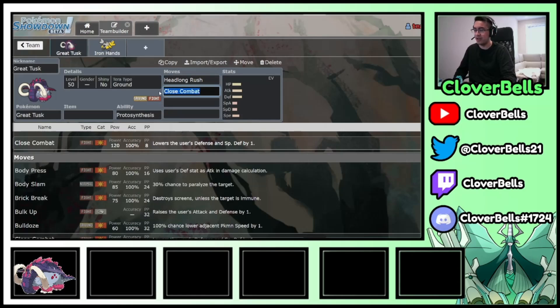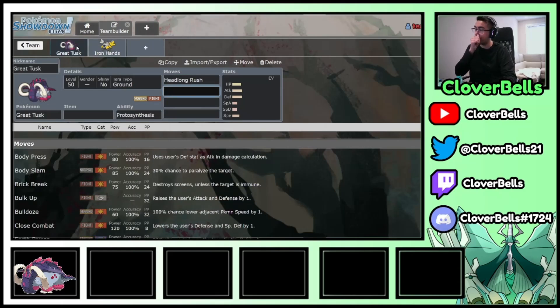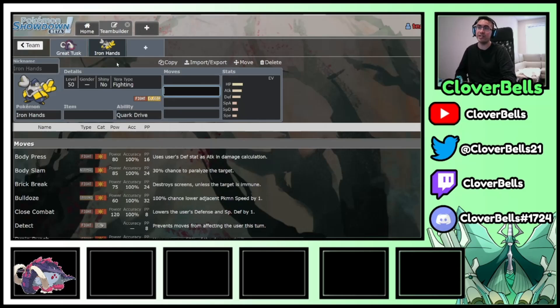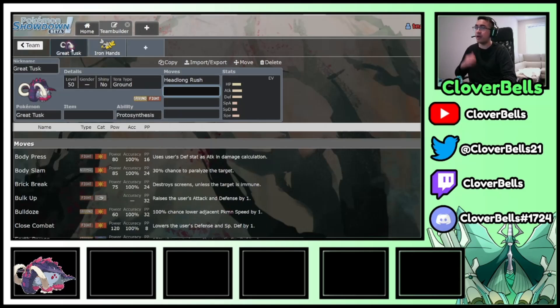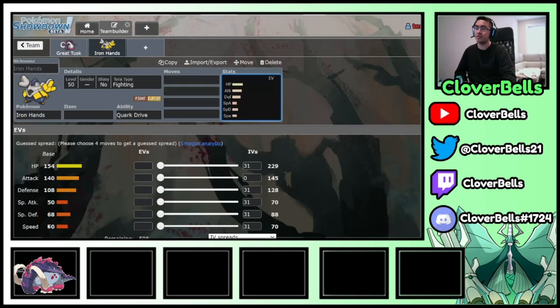You have that Fighting coverage, which makes you weak to Fairy and to Roaring Moon's Acrobatics. Iron Hands can kind of neutralize that with its Electric typing, but the Fairy weakness is still there. So you have to have at least something with Steel coverage or a Steel type on your team to help alleviate that weakness.